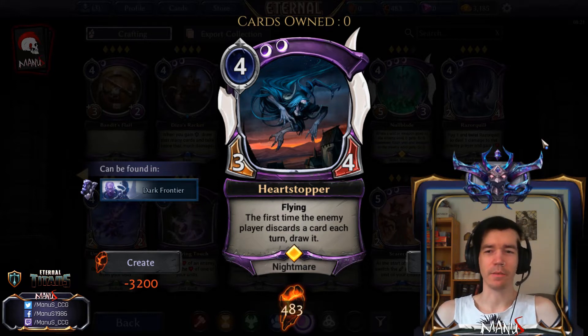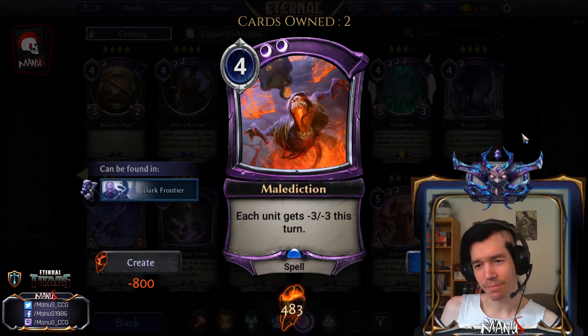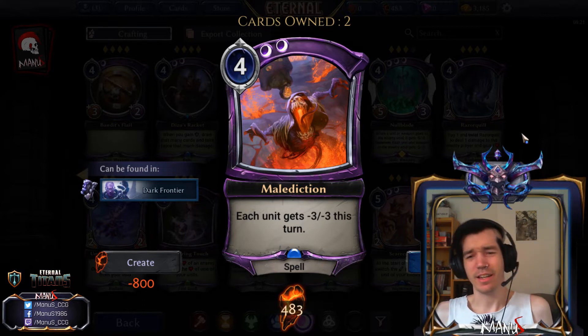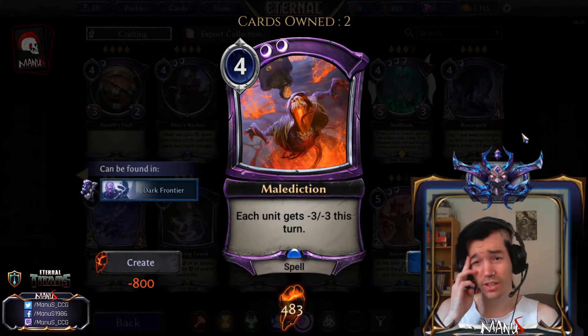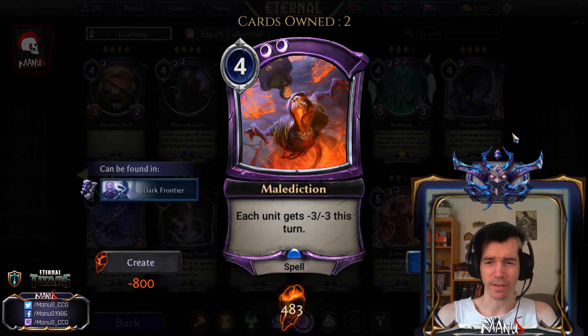In constructed I don't see much of a future for Heart Stopper. In limited, a four-power three-four flyer alone is great, so pick away. Next we have Malediction - basically a bad Hailstorm. The difference between three damage and minus-three-minus-three is very marginal in this game, so this is basically just a four-cost Hailstorm in a different faction, which makes it a lot worse. It's still an okay option in a market - if you would put Hailstorm in a market you can still only use it on turn four. This is still clunkier and doesn't let you play a depleted power and use it on turn four, but otherwise it serves the same purpose in a market if you don't have access to Primal and want this type of effect.